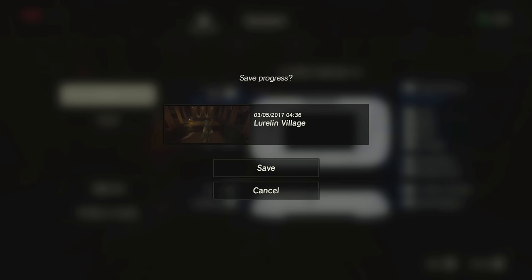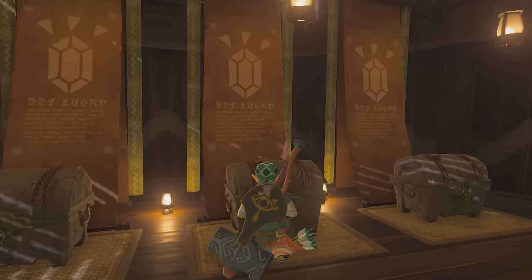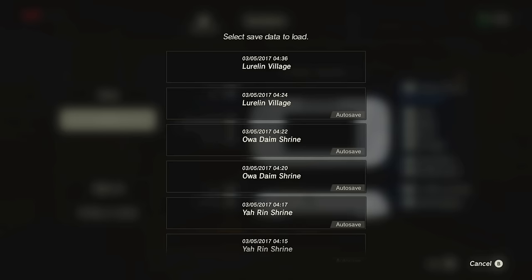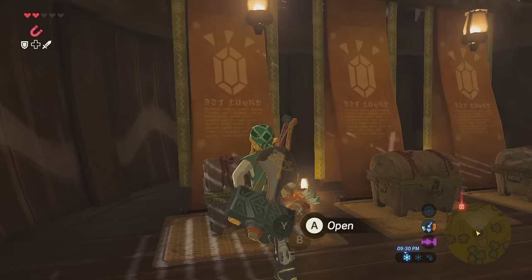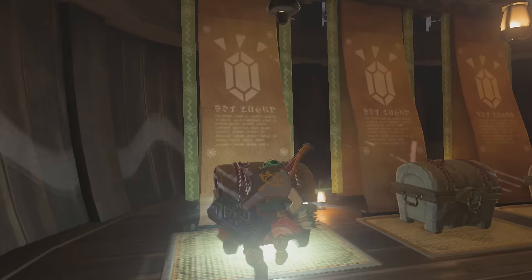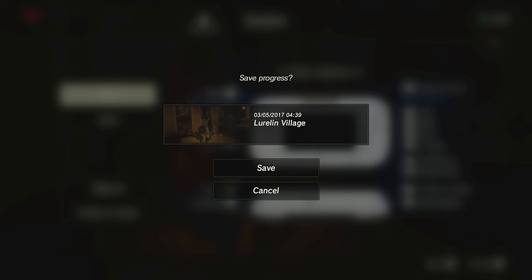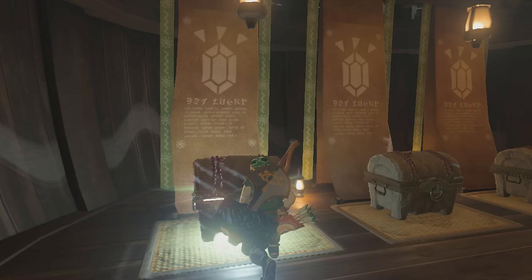Of course, you don't want to lose all your money by gambling, so the first thing you want to do is save your game when you get to the treasure chest game. After you save, talk to the guy and spend 100 rupees to pick one of the three chests. If you fail, load up your save file and try again. Do not pick the same chest twice — when I tried it, I found it much easier to win by not picking the same chest.